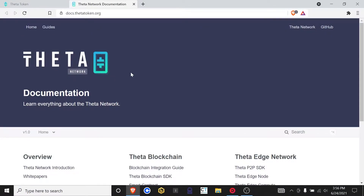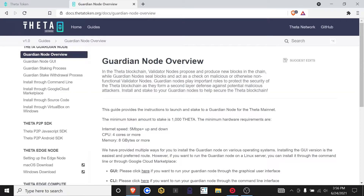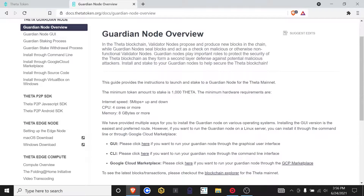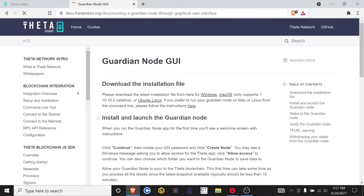Let's go to Docs. This is all the documentation about the Theta network. We're going to scroll down to the bottom and click on Launch Guardian node. This gives you an overview of everything you need. The minimum token amount is 1000 Theta. The minimum system requirements are five megabytes up and down of internet speed, four cores on your CPU or more, and eight gigabytes or more of RAM. There are multiple different ways to install a Guardian node. The way we're going to do it is through the GUI. You can also do the command line or a Google Cloud machine, but that's a separate thing. Let's go ahead and click on "click here for the GUI."